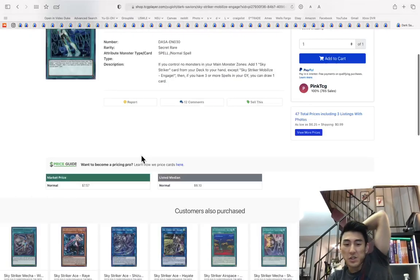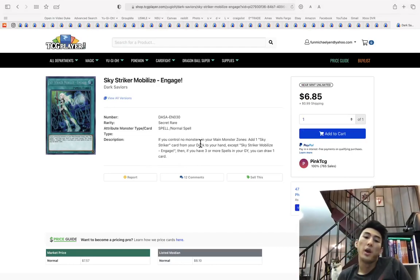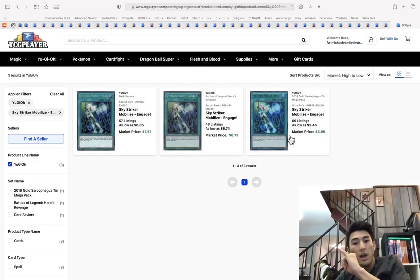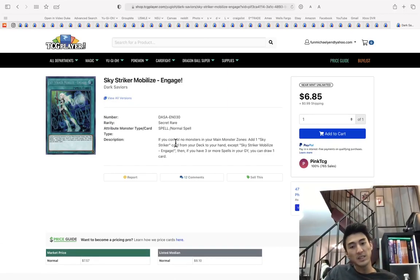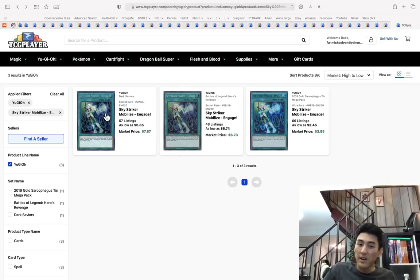Sky Striker Mobilize Engage could come back to one — I highly doubt it comes back to three, but it's very reasonable to assume it comes back to one. If that happens, you just need one copy. Your options are secret rare from Dark Saviors — for $12 you only need one, and there's only one copy out there at that price right now. That's a solid pickup.